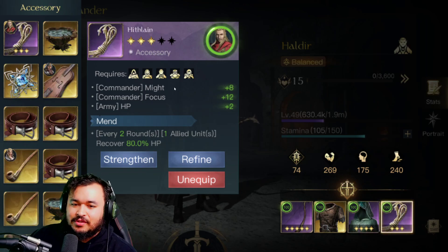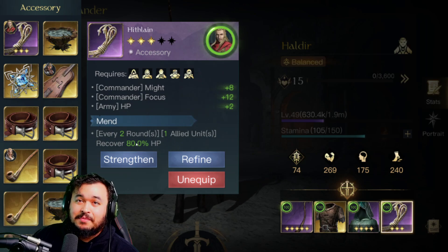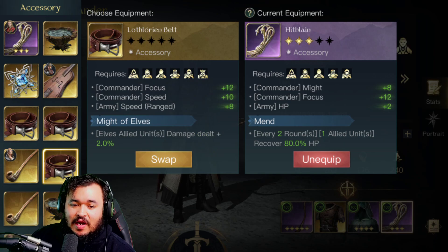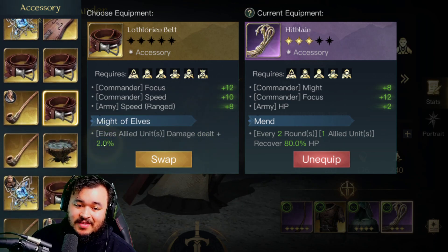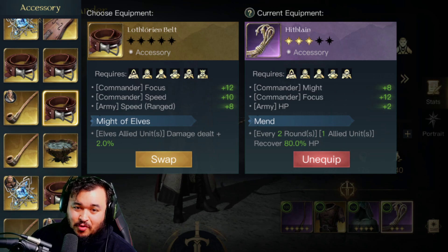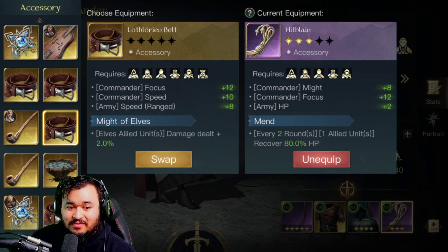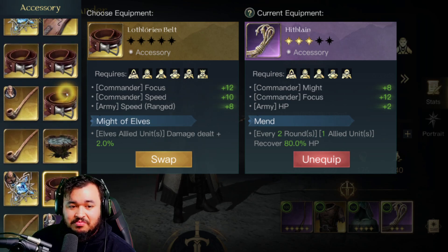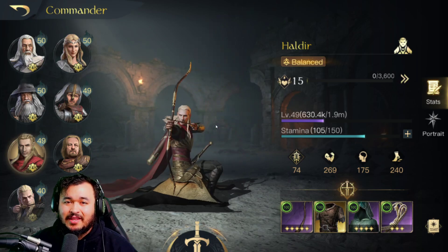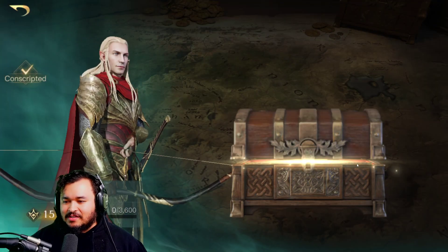Lastly, I put on Hit Lane because it gives us some might, a little sustainability for HP, and then every two rounds one allied unit recovers 80% HP — pretty nice. Another great alternative if you've got it is Might of Elves, which gives 2% damage and could be upgraded to about 6% additional damage. Pretty much invest in anything that increases your ranged army unit damage.